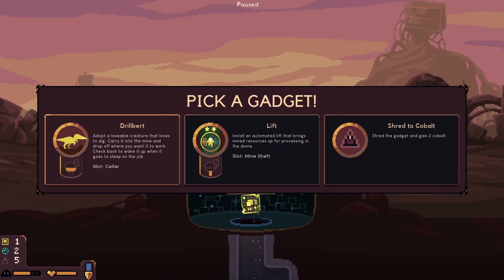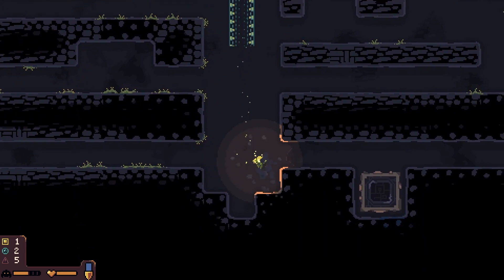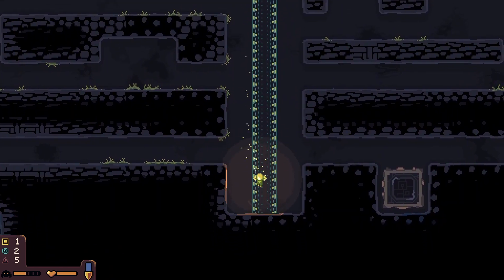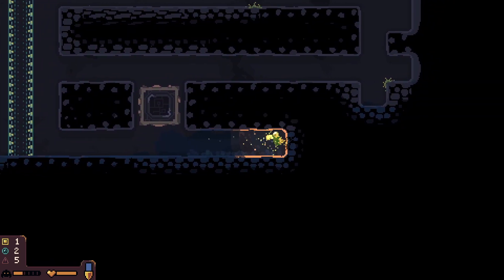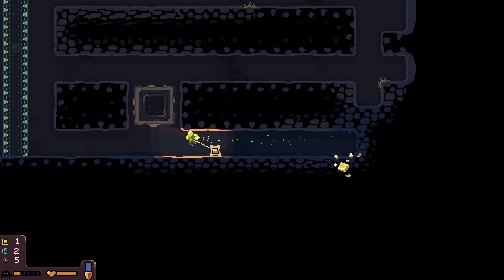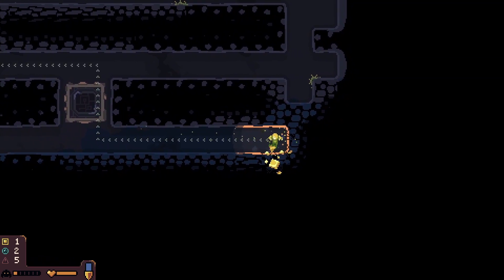What gadget are we getting here? A lift or a Drillbert? I'll go with the lift I think. That's a tip I picked up from Wally too — you leave a three-by area like this, and you can leave resources in stasis in the lift waiting to be carried up, and the critters can't get to it. I thought that was a pretty good tip. Like this one — bring it over here, drop it there, and it'll just chill right there until the lift grabs it and takes it up.